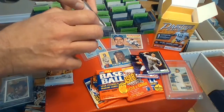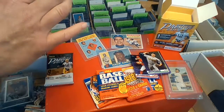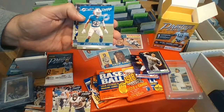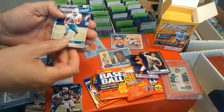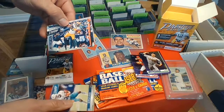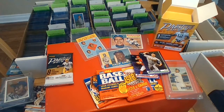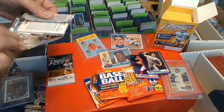Carson Wentz — these are actually the first modern football I bought in quite a while. Let's see what we get there. Chubb, Carson, Fitzpatrick, Ito Smith, Drake. We got something coming up after this — I can't tell what it is. Montez Adams — Highlight Reel. We got a rookie — Hardman Jr. Don't know what's inserts and what's not, I guess I'll know once I go through them after. We're supposed to have a guaranteed hit in this box, so it must be coming up.